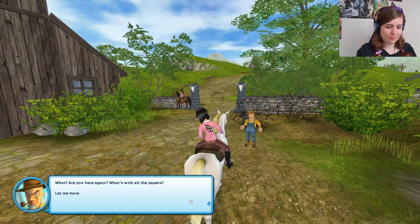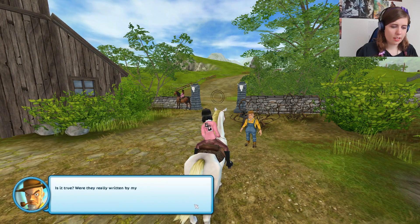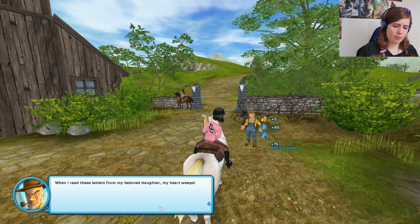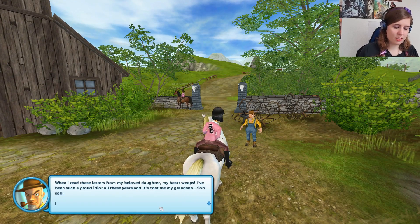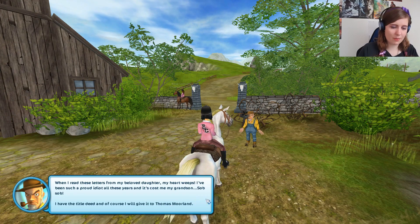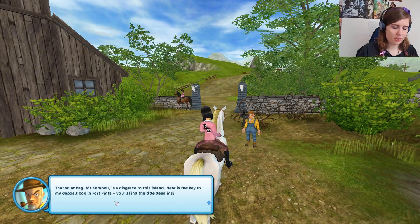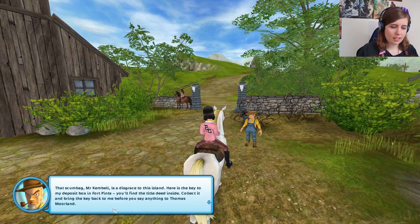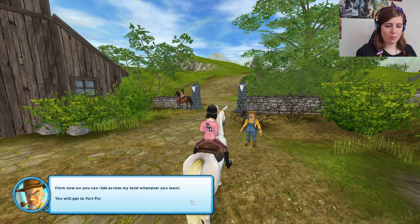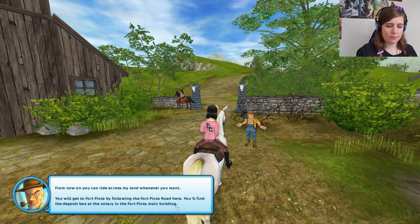What? You're here again? What's with all the papers? Let me have a look at that — it looks really old. I recognize that handwriting. Is it true? Were they really written by my daughter? Of course it's true. When I read these letters from my beloved daughter, my heart weeps. I have been such a proud idiot all these years and it causes me to cry. I have the title deed and of course I will give it to Thomas Moorland. That scumbag Mr. Campbell is a disgrace to this island. Here is the key to my deposit box in Fort Pinta. You will find the title deed inside — collect it and bring the key back to me before you say anything to Thomas Moorland. From now on you can ride across my land whenever you want. You can find the deposit box at the notary in the Fort Pinta main building.